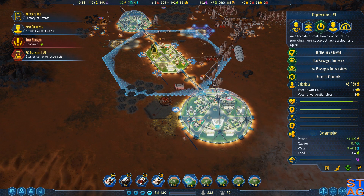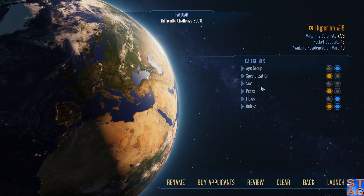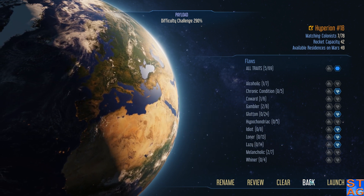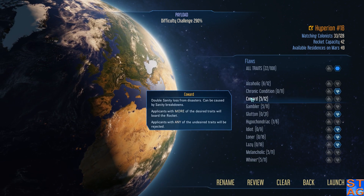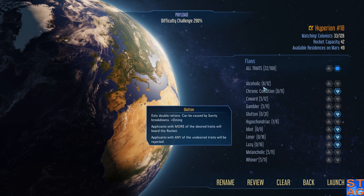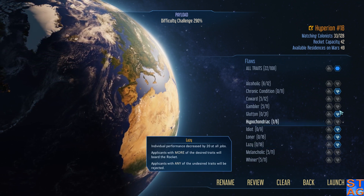I could bring down another rocket for the upper level too. Do I have any decent applicants? I can't buy applicants — let's do that. I don't want to bring lazy people up here, but I don't know if I can treat that in the sanatoriums.